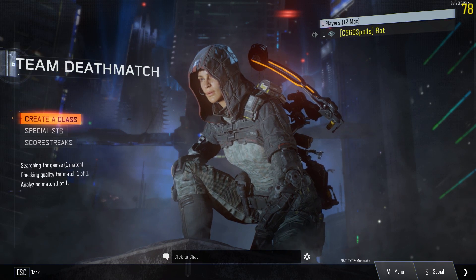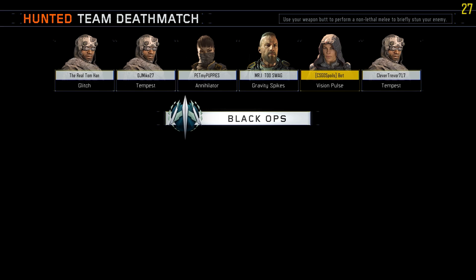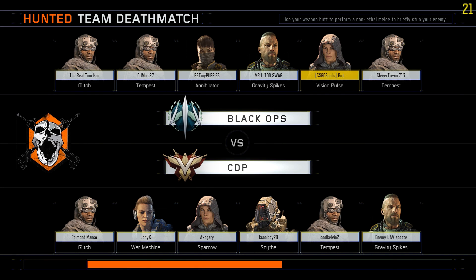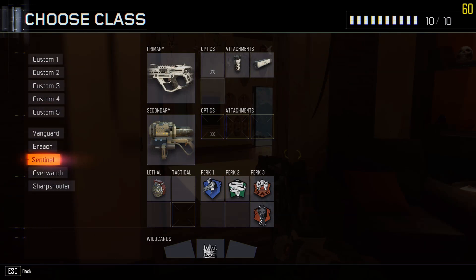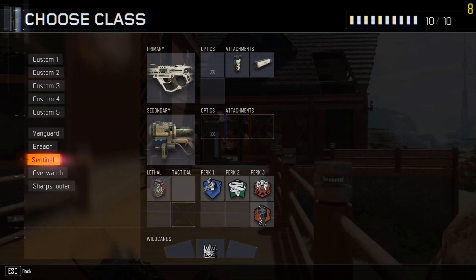TDM, yeah we'll go TDM. Found a match already, wow. Black Ops versus CDP. In case my frame rate sucks really bad, I'll probably edit some settings and drop down to 48 instead of 60 and change my graphic settings. Getting some freezing - we crashed while loading in. I'm not sure if this is a Treyarch issue. I'm gonna stop recording while we search for a match. It looked like my frame rate was decent like 50-30, I spawned and saw my gun, then crash. So I'll record once I'm actually in the game.